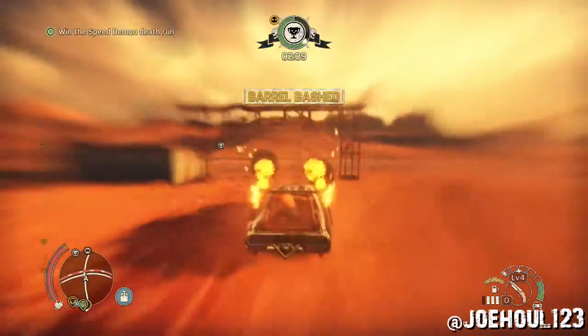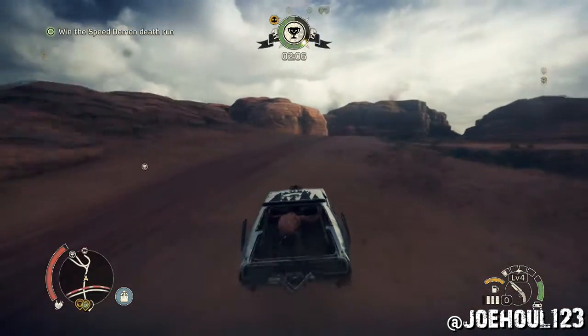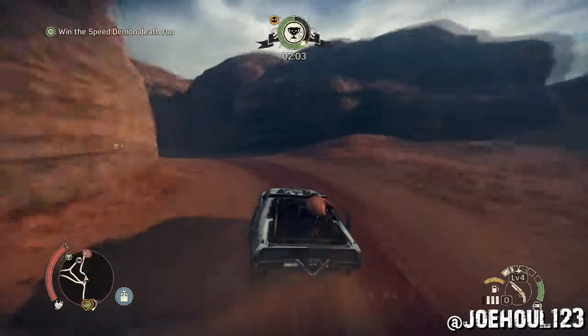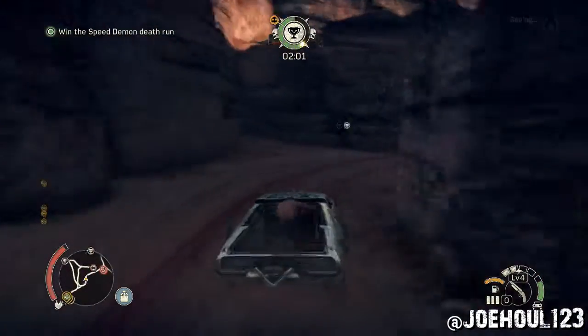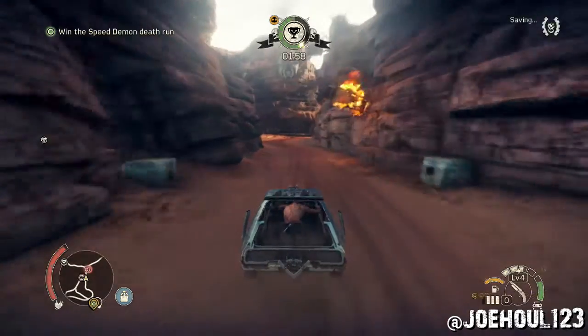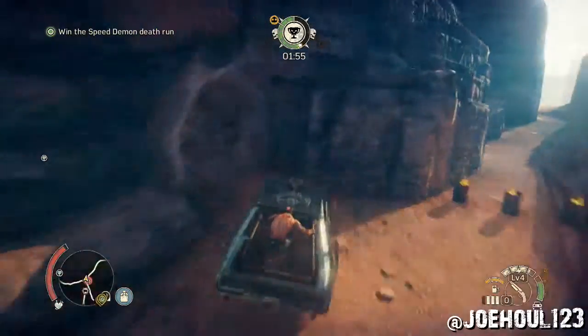We're coming up on the part that's probably the trickiest — you gotta weave your way through some canyons. Here's where it directed me the wrong direction. When I came into these canyons, it told me to take a left, but you gotta take a right, because there's a set of barrels. Right at this fork here — it told me left, but you can see that on the ground you're supposed to go right.